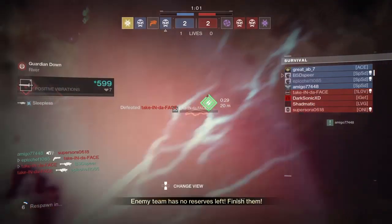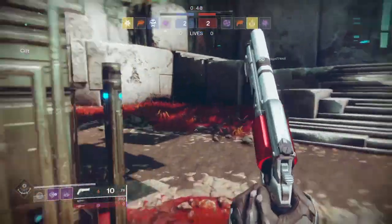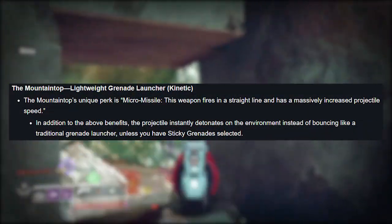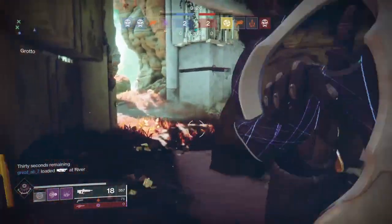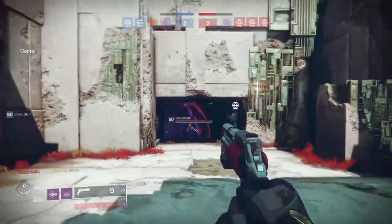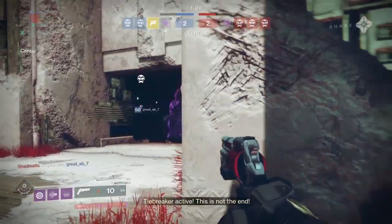Last but not least, the third brand new pinnacle weapon this season is going to be the Mountaintop, which is a lightweight grenade launcher in the kinetic slot. Currently there's only one other kinetic grenade launcher — the Malicious Birthright, a nightfall exclusive weapon — so there'll only be two in the game. The Mountaintop's unique perk is called Micro Missile: this weapon fires in a straight line and has a massively increased projectile speed. Instead of shooting a typical grenade that bounces off walls, you shoot it in a straight line that explodes on impact. There's also an option to select sticky grenades on the launcher itself.